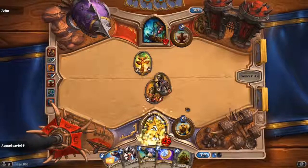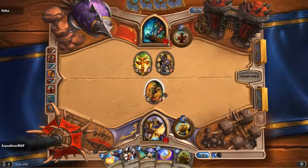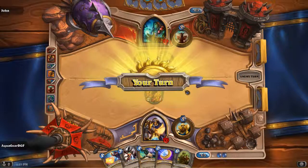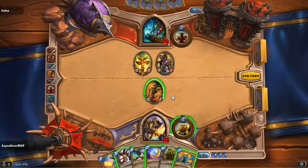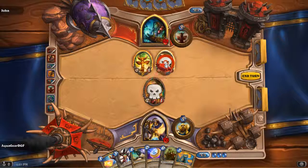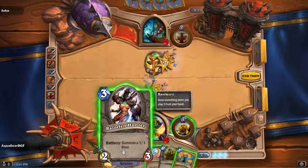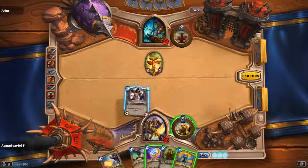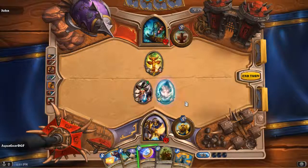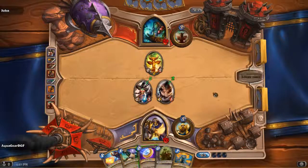We sent out a Wolf Rider which has Charge, which means you can attack straight away when you release them. Normal cards you can't attack right away — you have to wait one turn. I'm gonna take him out; I think it's better that way. Then I'm gonna send out the Hunter because when you send her out she also summons an extra boar which can help. I'll just end my turn here because I can't do anything else.